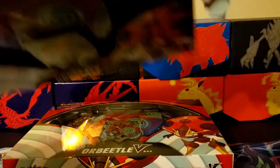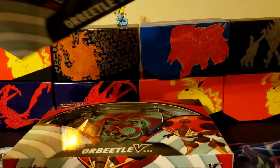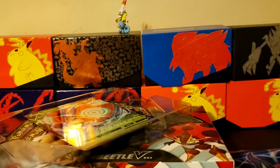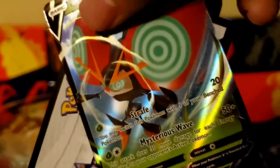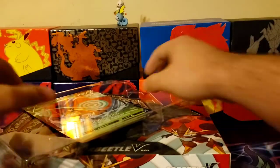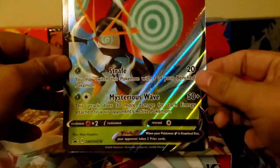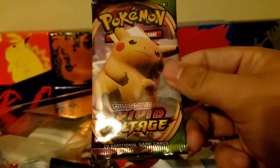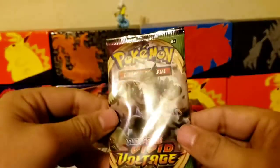Alright, let's go ahead and crack into these things. There's the code card for anybody right there, and there's the promo card, sorry, if anybody wants to look at it. And here's the jumbo card — it is gorgeous. Alright, we have a Vivid Voltage, two Vivid Voltage, Darkness Ablaze, and a Burning Shadows pack.